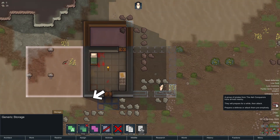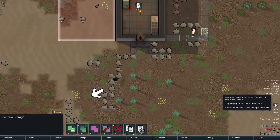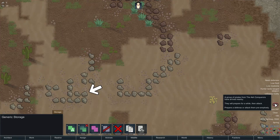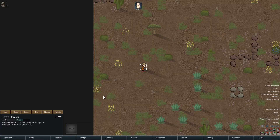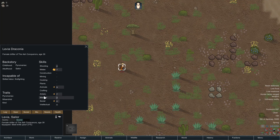A group of pirates from the Ash Conquerors has arrived nearby. They will prepare for a while and then attack. Well, that can't be good. Let's see where they are — it is one sailor with a knife. She is a professional, weak professional with a knife, so I have a feeling we're not going to last here.